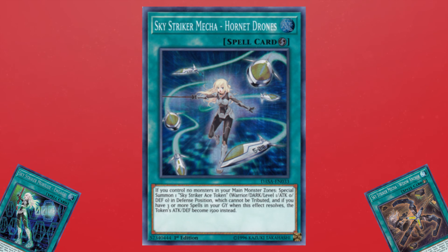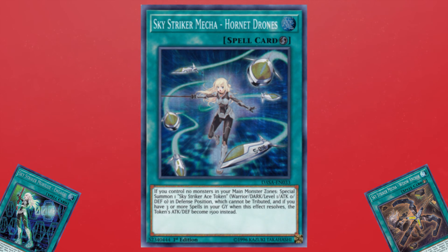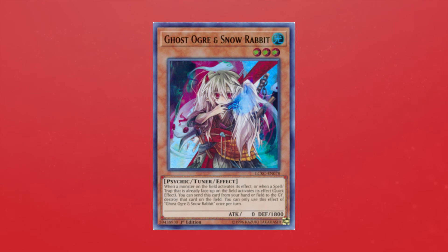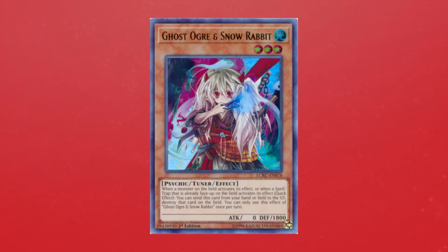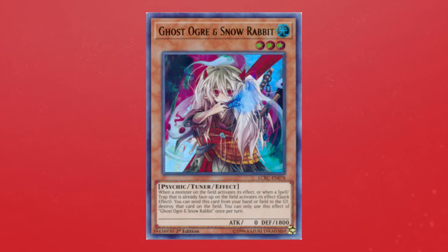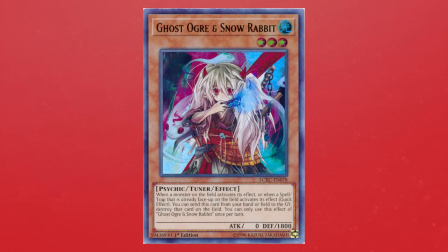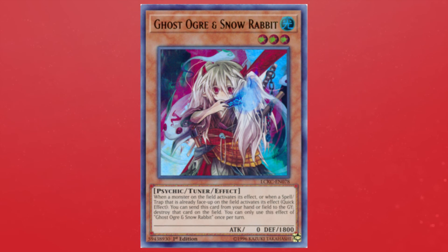However, once this deck does get going, it's honestly really hard to stop. Engage gets you a plus two, and so does Folgo — and Folgo does this every single time you destroy an opponent's card. Two honorable mentions: the first is Ghost Ogre for the strategy. Ghost Ogre is a hand trap, making it significantly better than a lot of other options, and it's also able to trigger Folgo's effect. Ghost Ogre is very powerful this format, being able to stop cards like Summon Sorceress, and it's very important to the strategy for drawing three cards much more easily. You 100% need to play Ghost Ogre at three copies — not only as disruption and a hand trap, but as a combo piece.